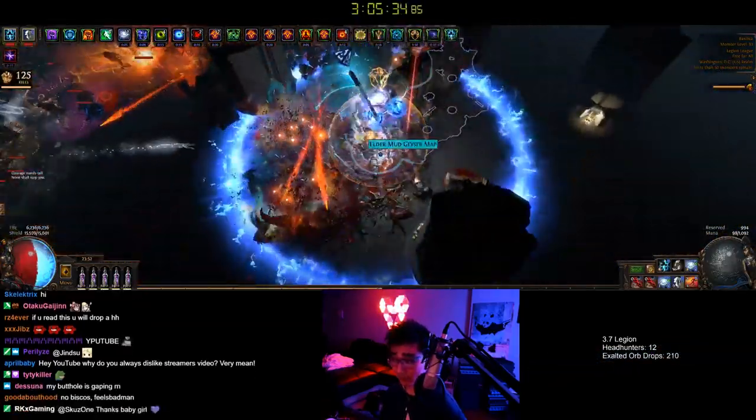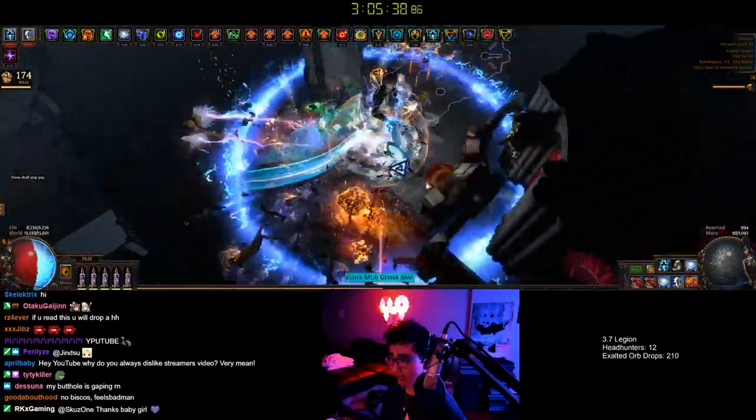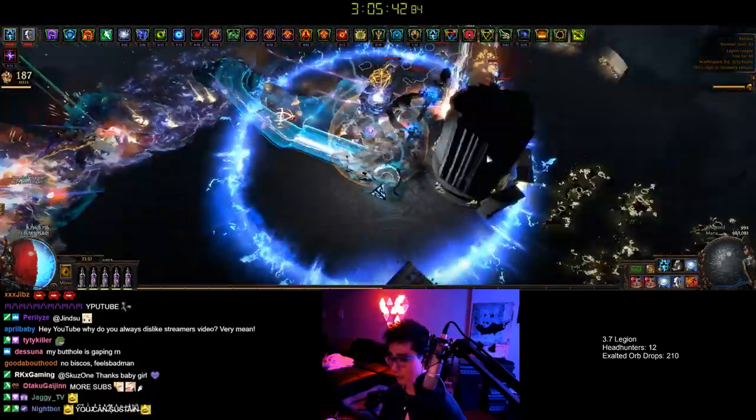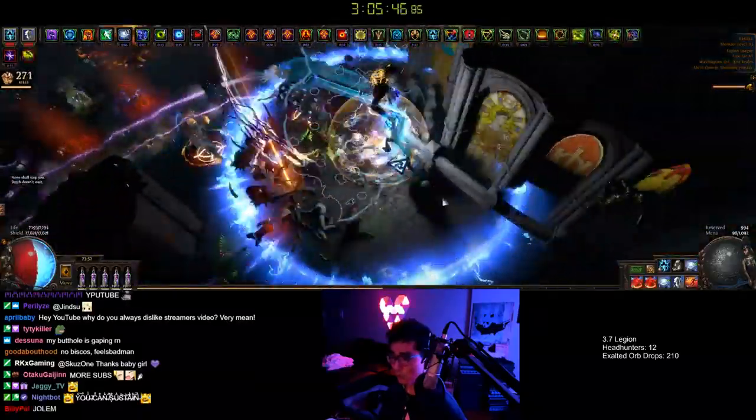When I weapon swap back I recast my minion. This is also a minion build by the way, because I use Animate Guardian for some buffs and Lightning Golem for a little bit of extra Winter's Orb damage. I'm using 12 stacks right now.